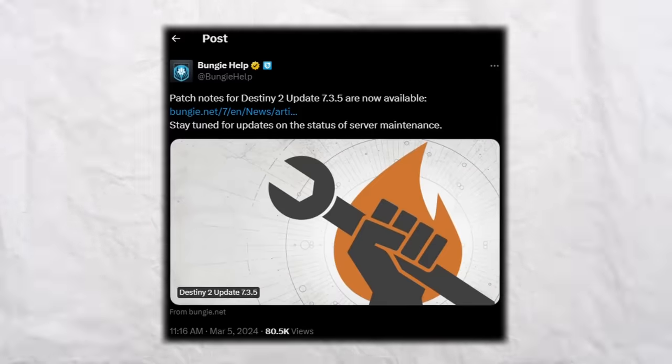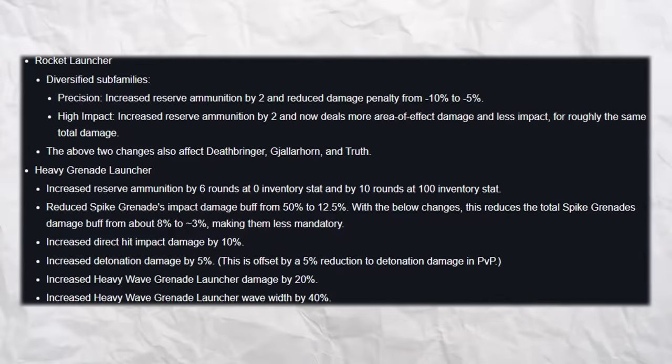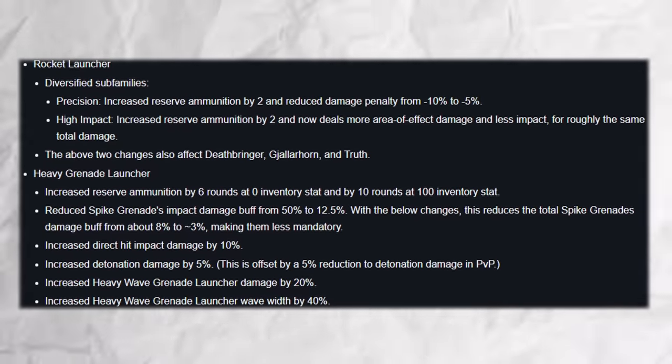With the new update Bungie just released this week, grenade launchers and rocket launchers both got buffs depending on the frames and ammo economy. What I want to do is break down bait and switch, envious assassin, and all the changes that Bungie made this week to our DPS weapons.